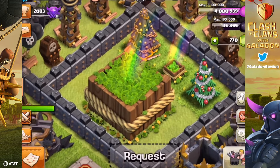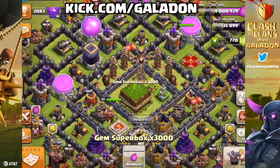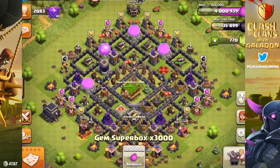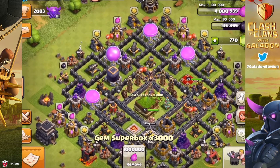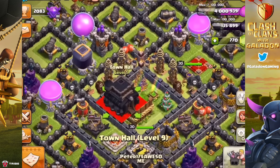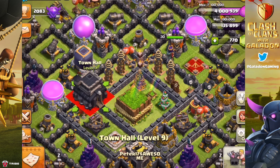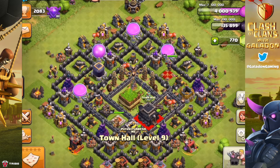That is not a photoshopped image — that is an actual mega gem box in the middle of this space. You can click on it. There it is: Gem Super Box 3000. It costs 1 million elixir to remove. Now that may seem like a high price to pay to start the removal process, but remember it has been rumored that this box will contain either...